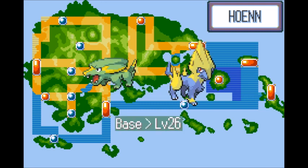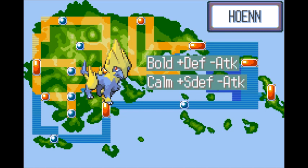The way to get Manectric is very simple: head to Route 110 and search through the tall grass to capture Electrike, then train Electrike to level 26 to evolve into Manectric. A good nature for Manectric would be Bold or Calm — since Manectric is a bit frail and won't rely on physical Attack, it'll need some defensive support to last longer.